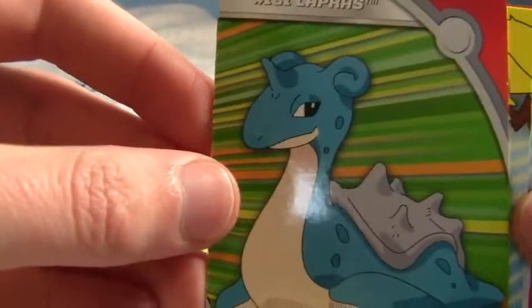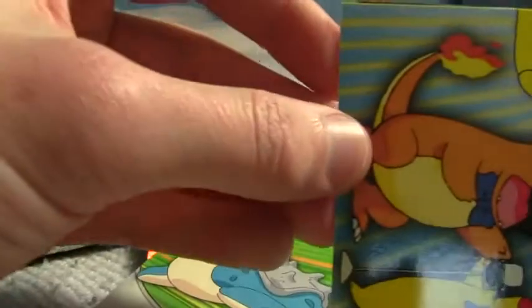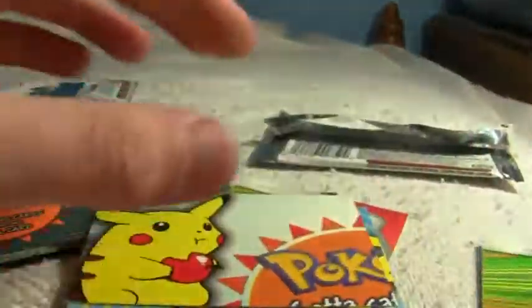We got one of the Lapras insert cards — a Heroes and Villains insert, HV13. That's awesome, Lapras. It looks like we got a puzzle piece card here — it's a puzzle piece card on both the front and the back. Then another puzzle piece card with Pikachu and Jesse on the back. And we got another Heroes and Villains Meryl card. So there were maybe four inserts in that pack — interesting.